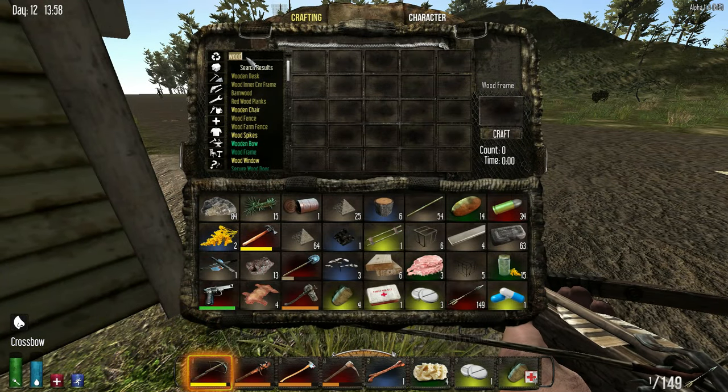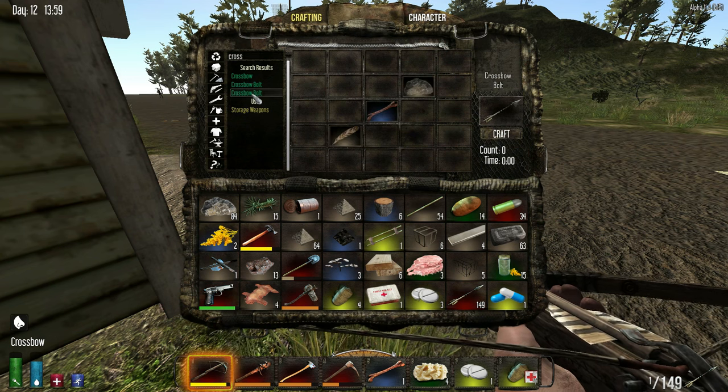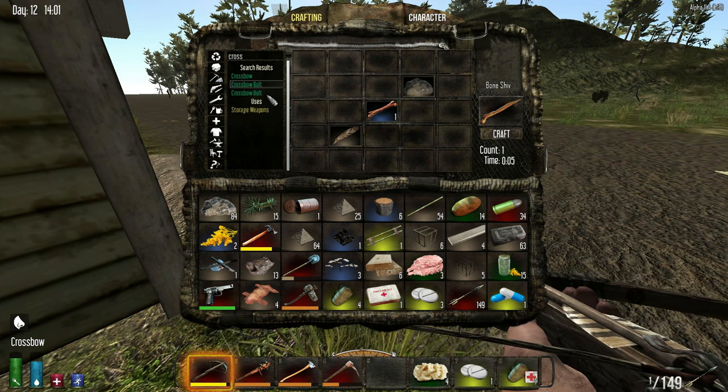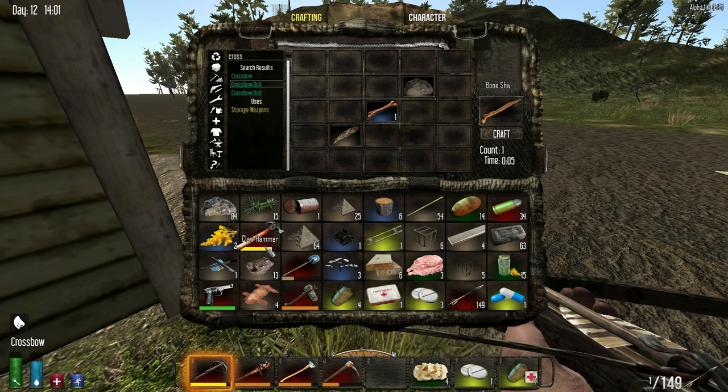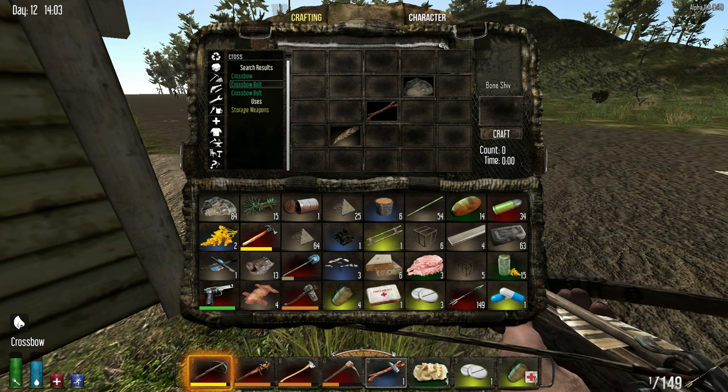I think we have like seven or eight eggs back at the base, unless they were used up. Why isn't it working? Oh, because I don't have any feathers — I thought I had feathers.